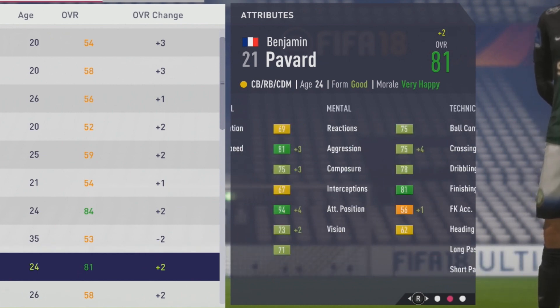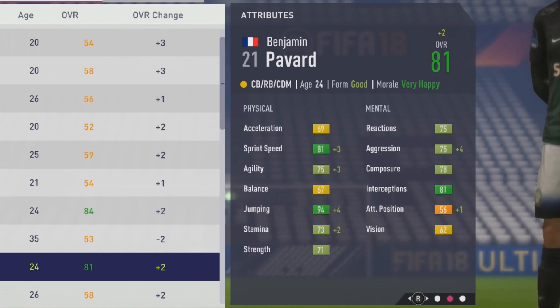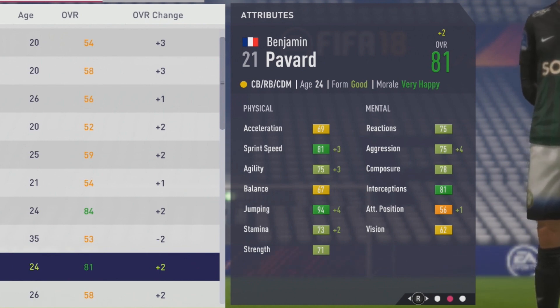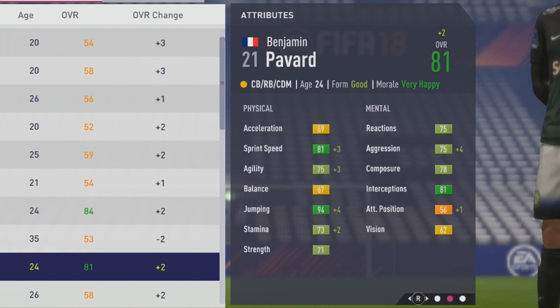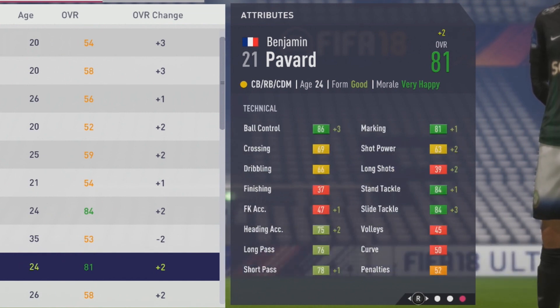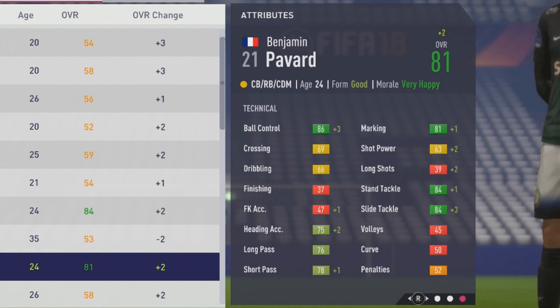Moving on to see him at 81 overall at age 24 — very good growth to sprint speed and agility, plus-3 to those two attributes. Jumping up by 4 to hit 94, plus-2 to stamina, aggression up by 4, and a plus-1 to his attacking position. Then technically: ball control up by 3, heading accuracy up by 2, a plus-1 to short pass, plus marking, stand tackle, and slide tackle improving by 3 points.